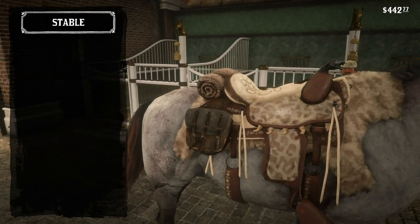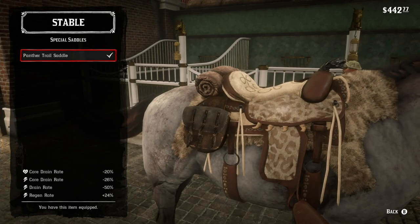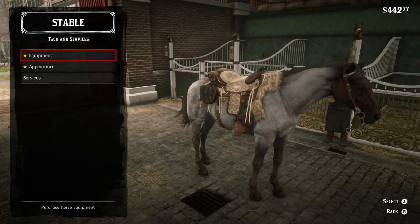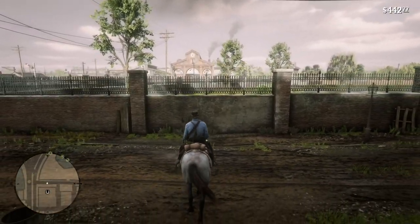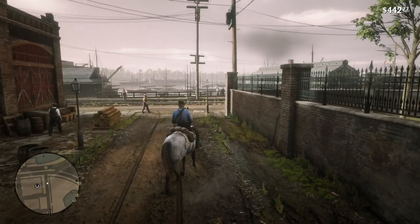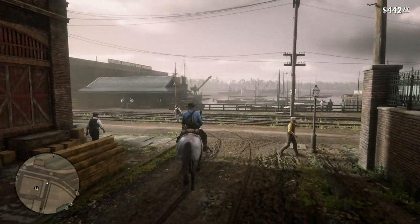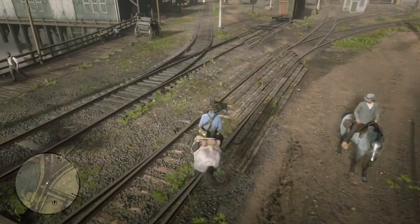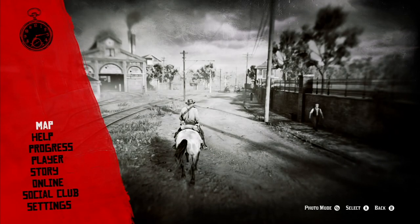This saddle alone will enhance your horse to a great deal, and it just makes complete sense to get it even early in the game. All you have to do is properly hunt a panther, go to the trapper, get it made, get it put on your horse, and your horse almost becomes superhuman — or super horse.